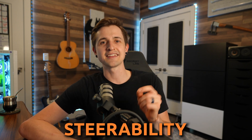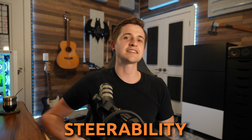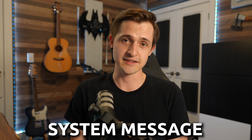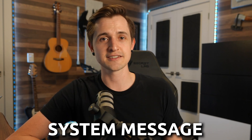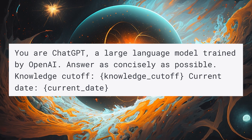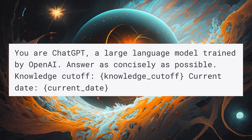Steerability is one of the most fun ways of interacting with AI — it's how we push it to its limits and find ways to jailbreak the system. The easiest way to do this is through the system message. If you're just using ChatGPT, you don't see the system message, but it's generally something like: 'You are ChatGPT, a large language model trained by OpenAI. Answer as concisely as possible.' If you use the API, you can create your own system message, giving much easier control of the model.